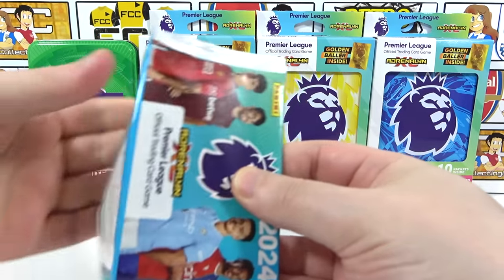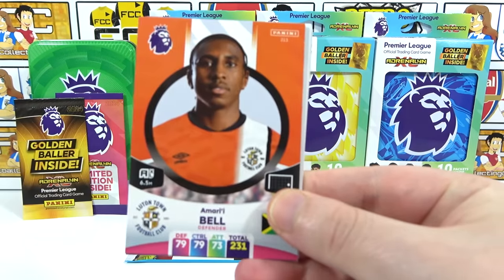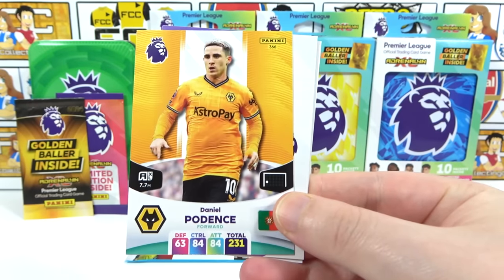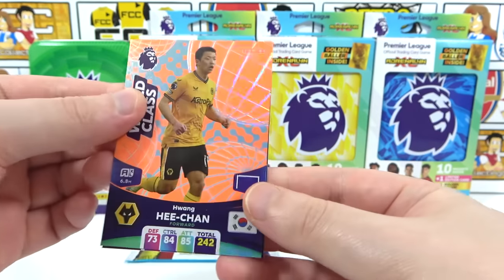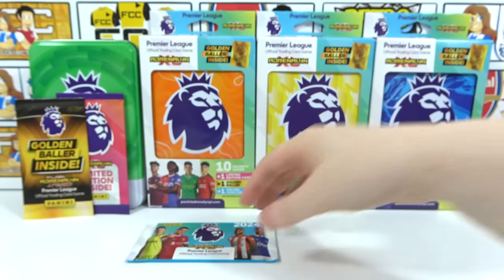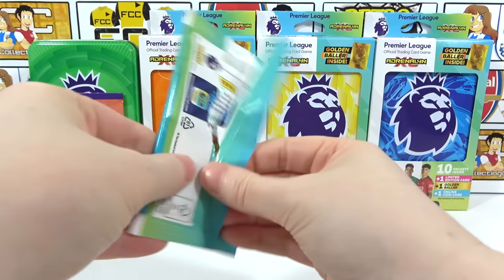Green tin is leading the race so far. Final regular pack: we have Sali Marsh, Bell, Ederson, Pedersen — the code is upside down as usual. Inserts are a World Class Huang and Top Keeper Neto. One more pack for the green tin — the limited edition pack. Come on green tin, golden baller maybe?